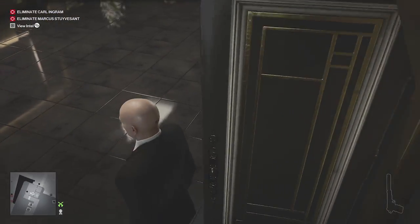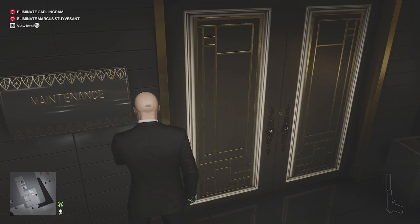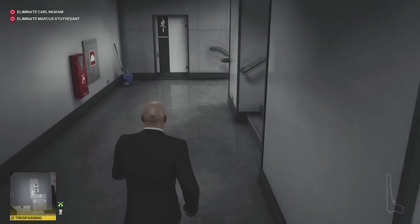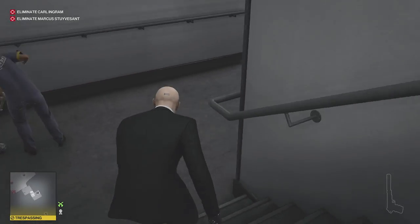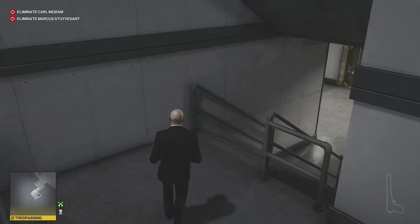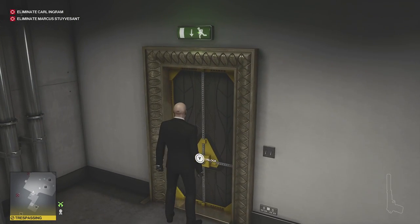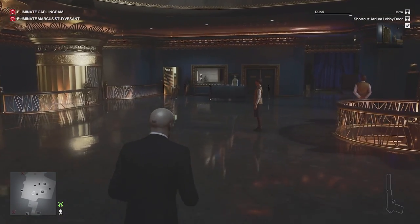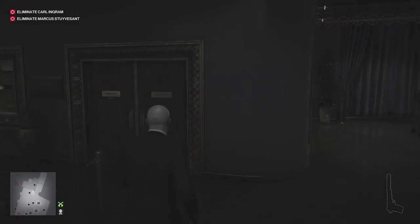You can see the card on the ground — pick that up. Now we can head through this locked door here. If you didn't pop the disguise on, just be careful heading down the stairs because there is a lady. So we'll sneak past her and just interact with the door, and that will be our first one — the atrium lobby door.